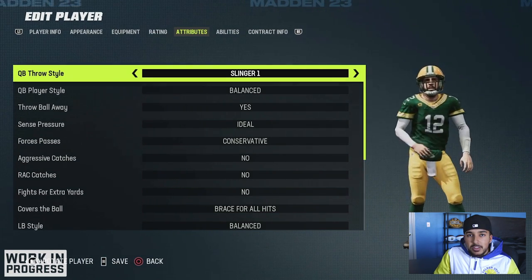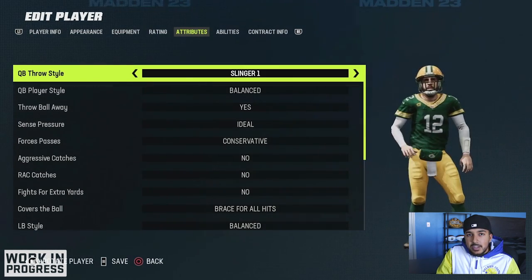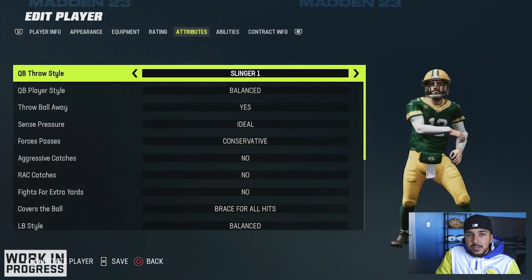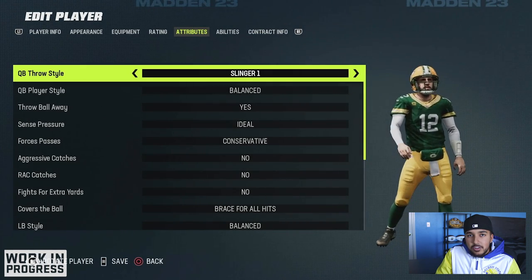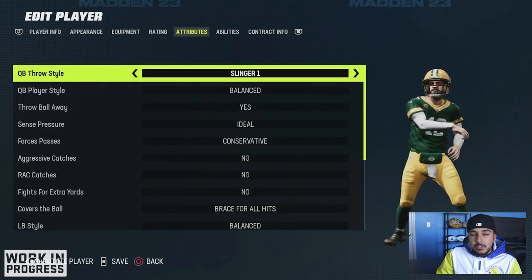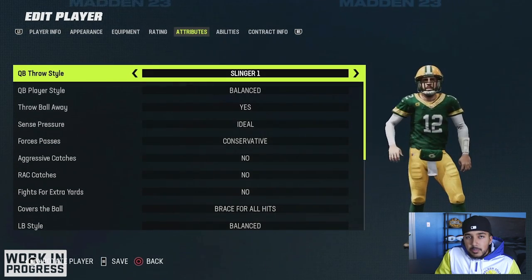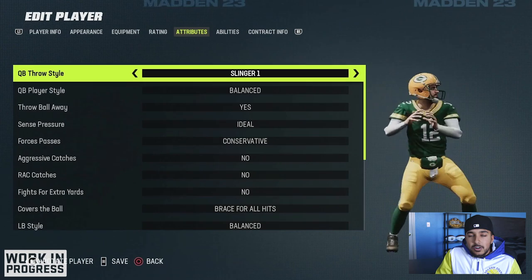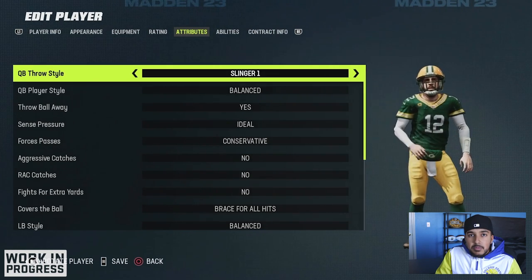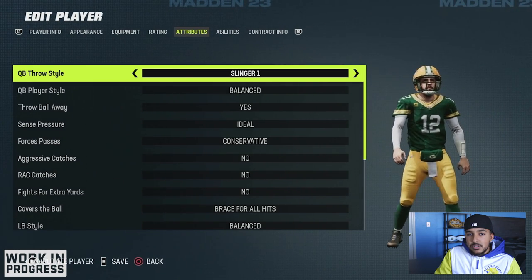EA decided to add a bunch of new QB releases into Madden 23. In this video, I'm going to be showing you guys which new QBs get the best new QB releases. Each and every year, I feel like this is a big topic in the Madden scene — which QB gets the best release. Last year we had Gen 3 and Slinger 1. You either loved Gen 3 for those deep balls and throws on the run, or you loved Slinger 1 to beat the blitz and throw intermediate passes. I feel like I should put this video out now so people could come back to this all year long and visualize what QB release is the best.